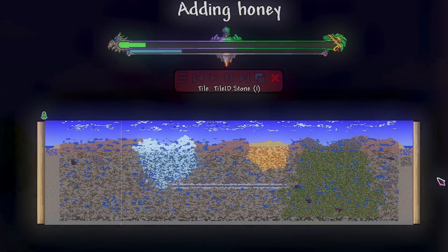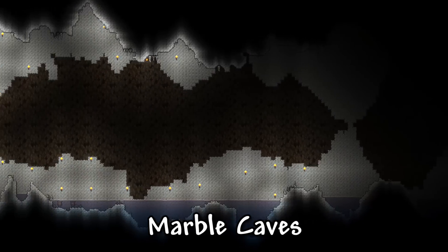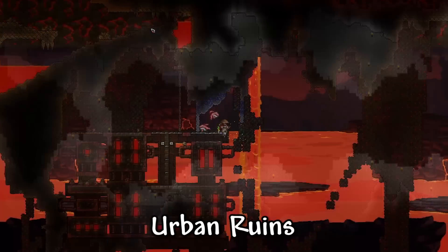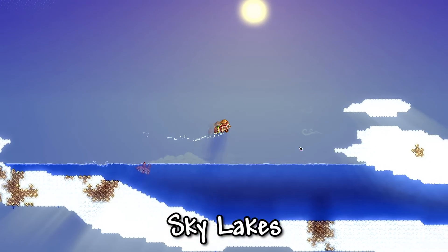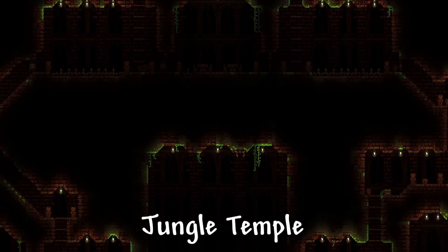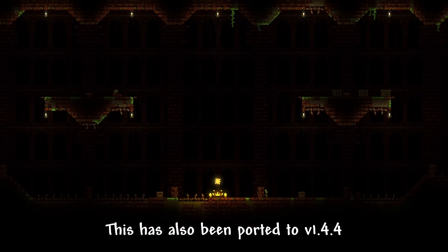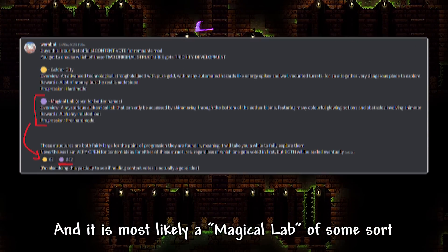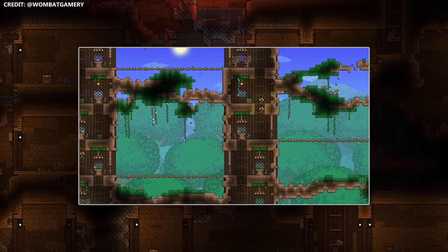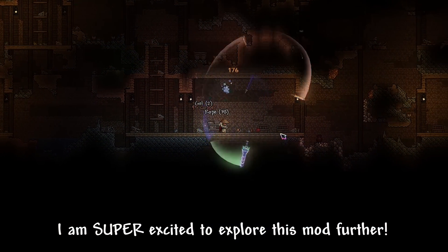The next mod I want to talk about is the Remnants mod, with a bunch of world generation improvements, which includes a complete redesign of the Marble Caves, a rework to the Urban Ruins, and a brand new underworld structure. Furthermore, they added Sky Lakes and finally a massive redesign to the Jungle Temple. As of the 22nd of June, this has also been ported to version 1.4.4, and it is most likely a magical lab of some sort will be designed and accessed by the new Shimmer Biome, as well as a revamp to Living Trees. I am super excited to explore this mod further.